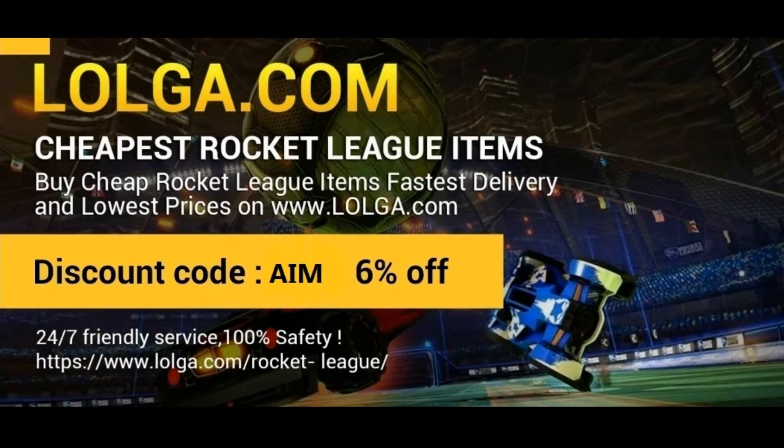Don't forget to check out Logo.com if you want to buy some Rocket League items and credits with real-life money, as they have the cheapest prices possible. Use discount code 'aim' for a six percent discount — go check them out in the description below.